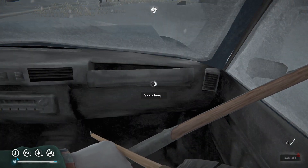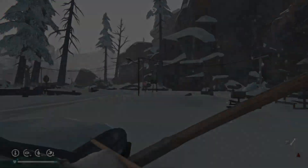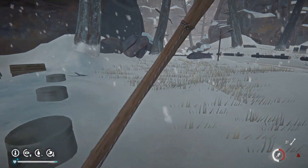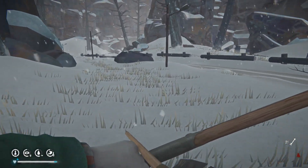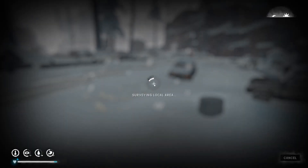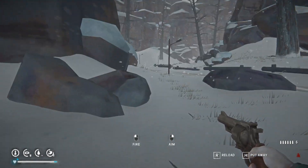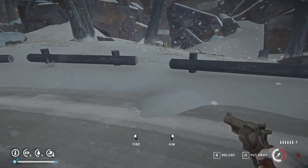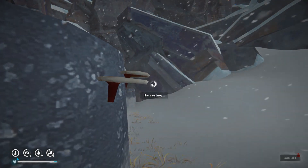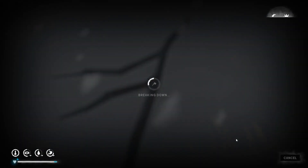Notice we're getting lighter in the game now — we're a hundred and thirty-one days in. Most of the food we're picking up now is ruined. A lot of the clothing is going to become increasingly ruined because, as I understand it, everything starts to decay. Usually some saplings up here, some reishis.